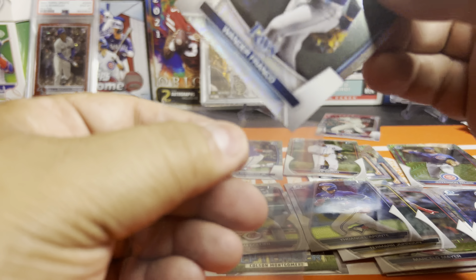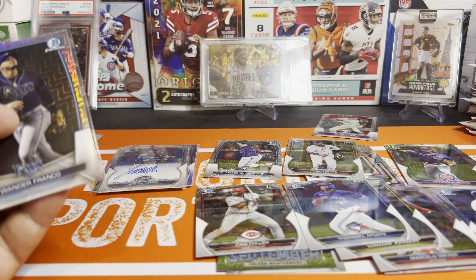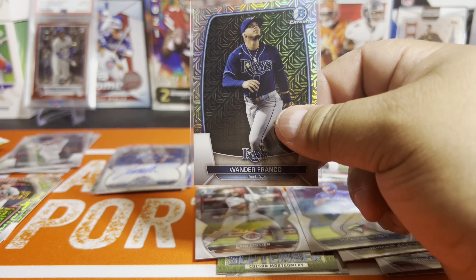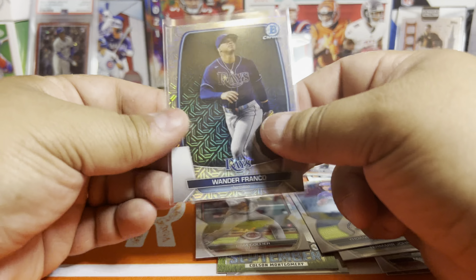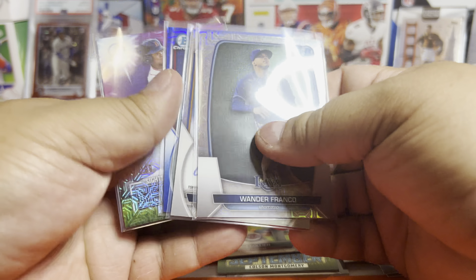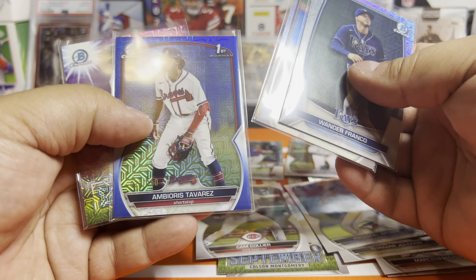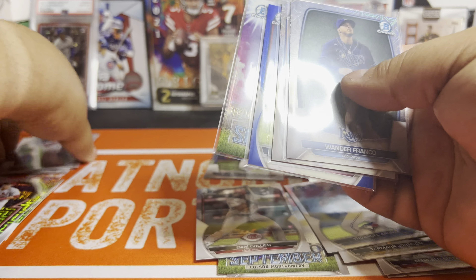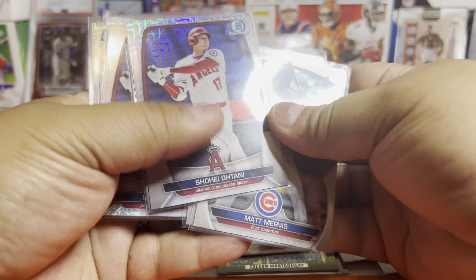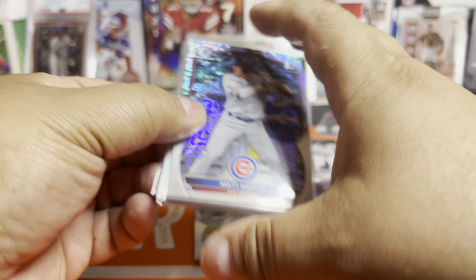The quality control on these is pretty decent. Maybe we got some chrome Drew Jones or Junior Caminero in there — that'll help. But that's not why we buy these; you're basically buying it for the two Mojo packs. So: Wander, Jet Williams on the Mojo, Ohtani, Taveras, Rafaela — and not one but two Ohtanis, with the Mervis and the Berry, all these nice first Mojos, and the Nolan Gorman.